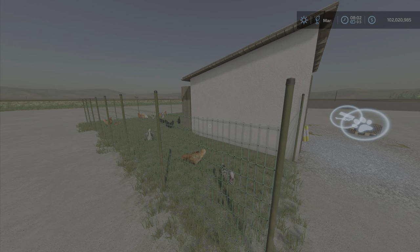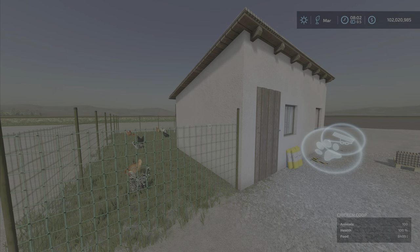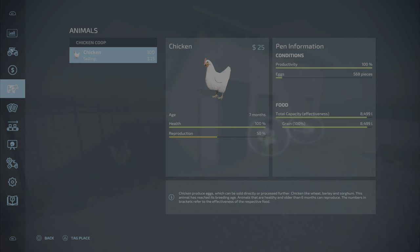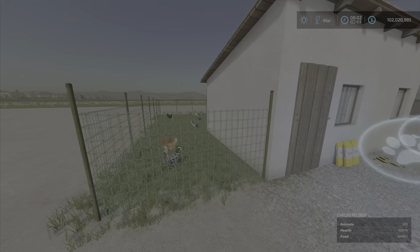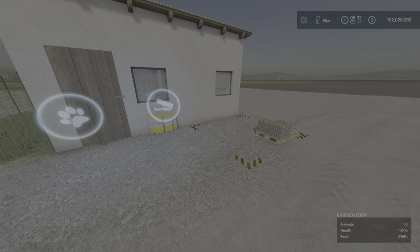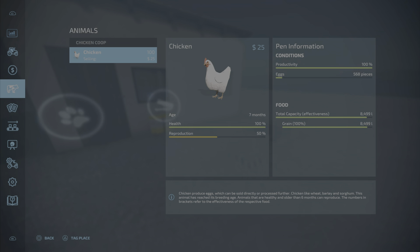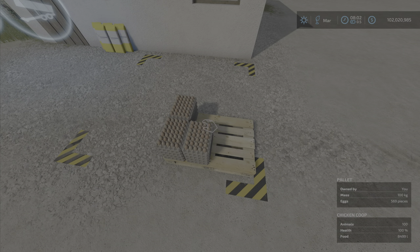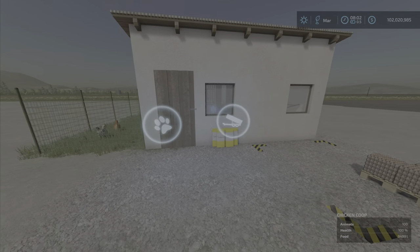If we look at our animal menu, the total food capacity is actually 9,000 liters. I have gone ahead one day to see egg production — after one day with 100 chickens it is 569 eggs, as we see here. Very nice.